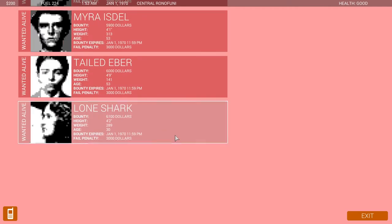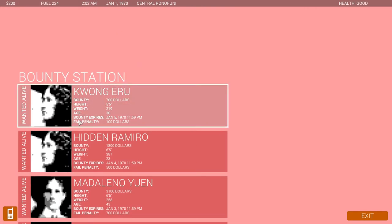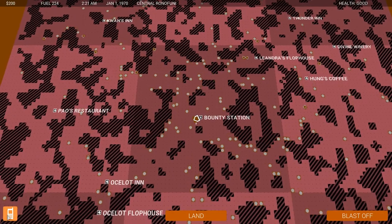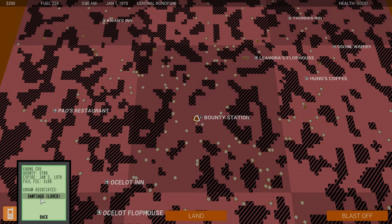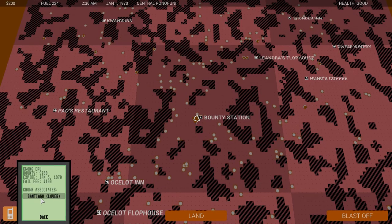Let's go for the $700 one. Looking for Kwong Eru. Bounty contract — signed. So if I fail, I'm going to lose $100, which would be very, very bad. It expires January 5th and it's January 1st, so I need to be very quick. Let's get back on the ship. Now I need to actually find where this person is — let's take a look at their contacts. Known associates: Santiago, Lover. So let's go ahead and send a message to Santiago and see if they can help me find Kwong Eru.